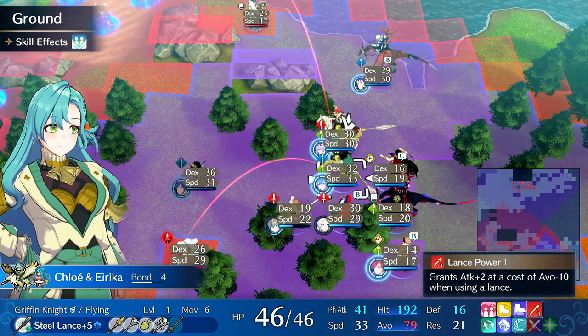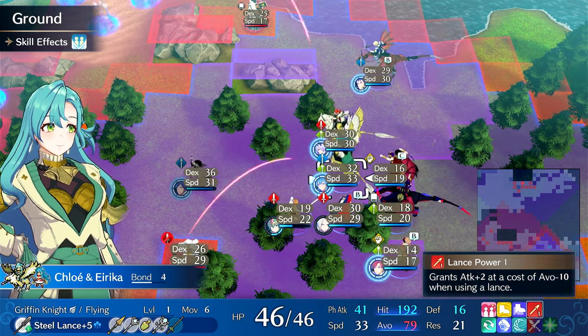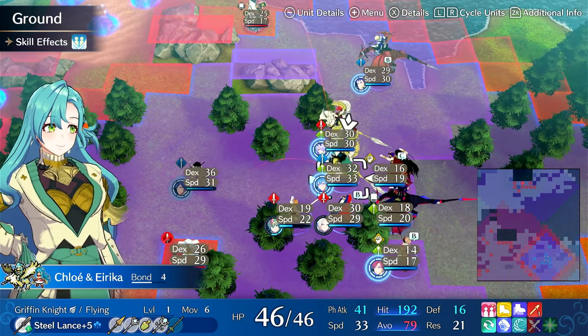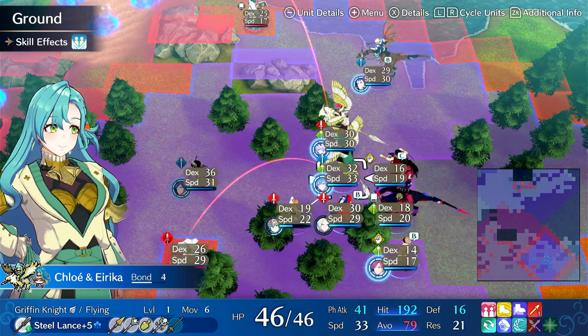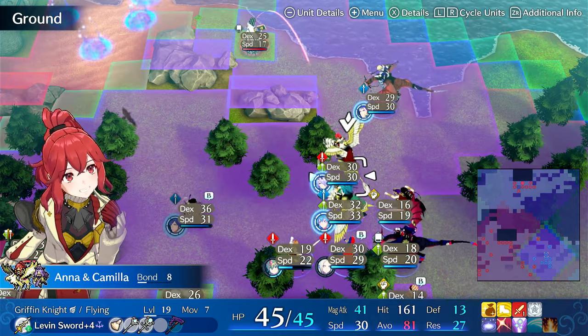She probably doesn't need Erica long term because Erica fixes damage, and once she has Lance Power 5 she should be fine and I can put her on something else. But for now she's on Erica for damage fixing, even though it's questionable whether she needs it. She's already fast, so with a few more level-ups she should be pretty crazy.